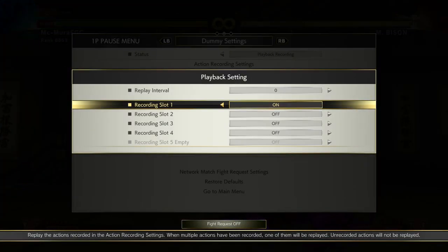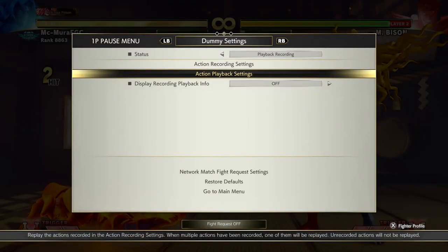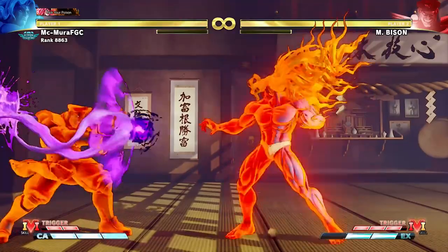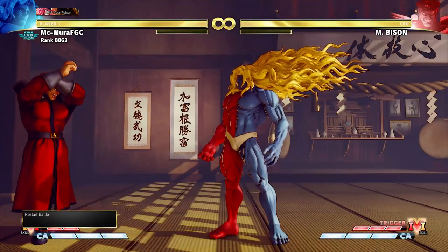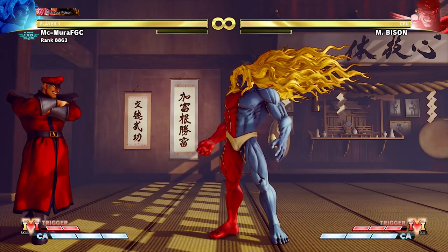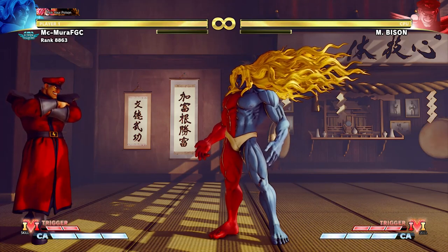So when Bison does the EX Blast, you can actually just armor through it. And even if it's done from a closer range, you can get a punish on M. Bison. Of course, attacks that go through fireballs will be able to punish it, but armor attacks will also be able to get a punish here. It's gonna depend on how fast your attack is, but just let the Bison player know that you have an option in this scenario.